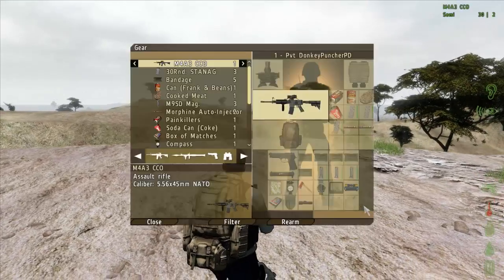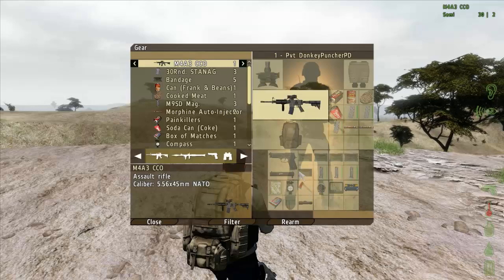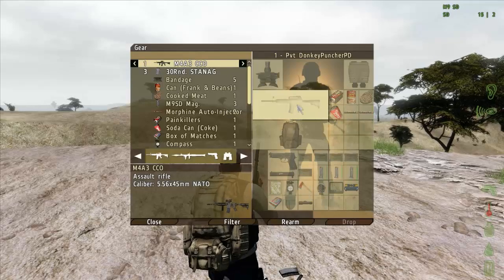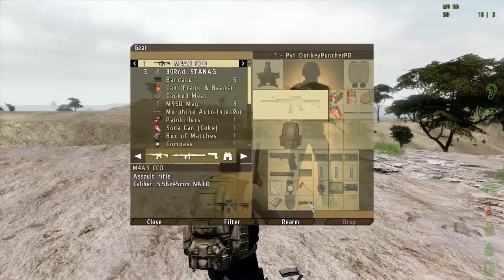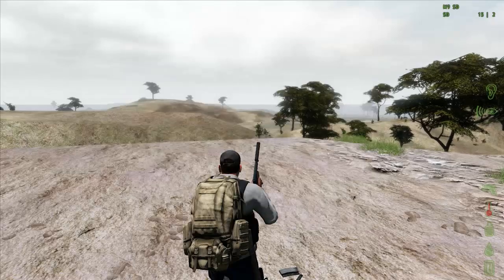I'm going to teach you how to equip your hatchet, crowbar or machete. First you have to drop your main weapon, your primary weapon. You right click your hatchet, crowbar or machete, and remove it from the tool belt.